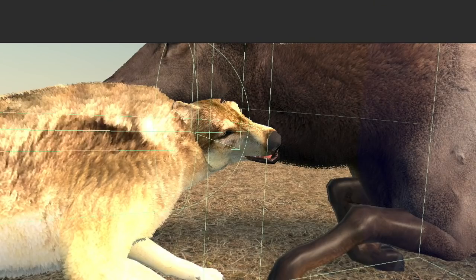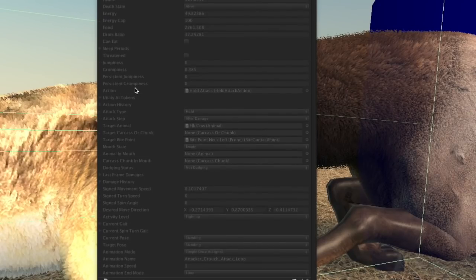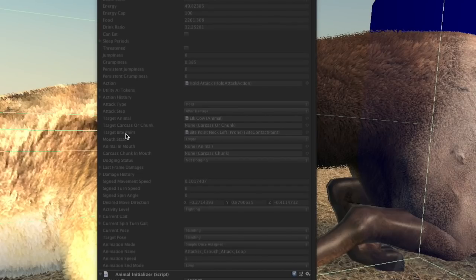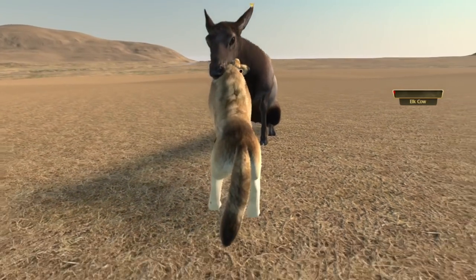Here's our debug panel, which shows all the stuff that the wolf is doing right now. We can see that it's targeted the elk and it's biting onto the left side of the neck bite point in the prone position. That means it should play the 'attacker crouch attack loop' animation. I think it is playing that animation, but something's not working right — something's looking goofy. So we've got some bite point issues around the neck when the elk goes down.